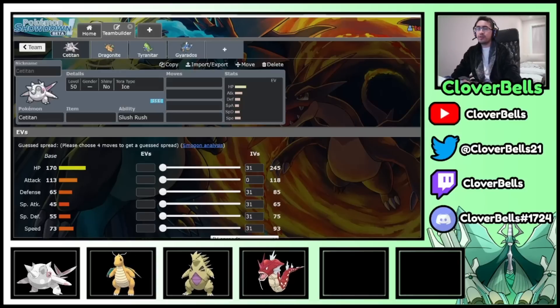What's going on YouTube, Cloverbells here back with another Squadron Violet video. Today I'm going to tell you how to create a complex EV spread for Pokemon for competitive play. This is always a very important aspect of trying to get into the competitive scene because when you build a team, it's great to have the optimal six for what you want to do, but now you have to create an EV spread for each Pokemon. I'm going to show what those factors are and how you can create general spreads, test your team on ladder, and eventually perfect those spreads for a potential tournament.